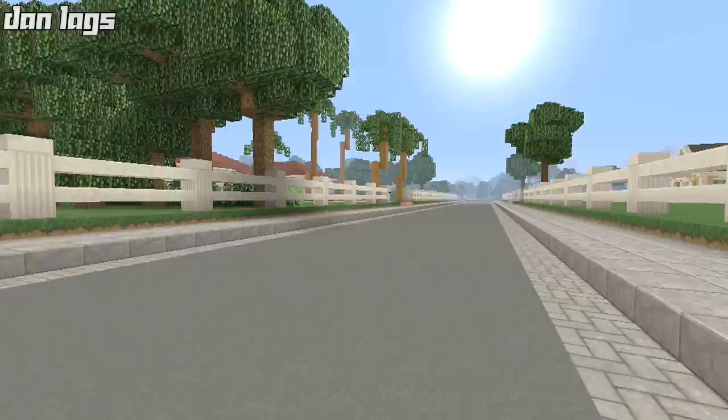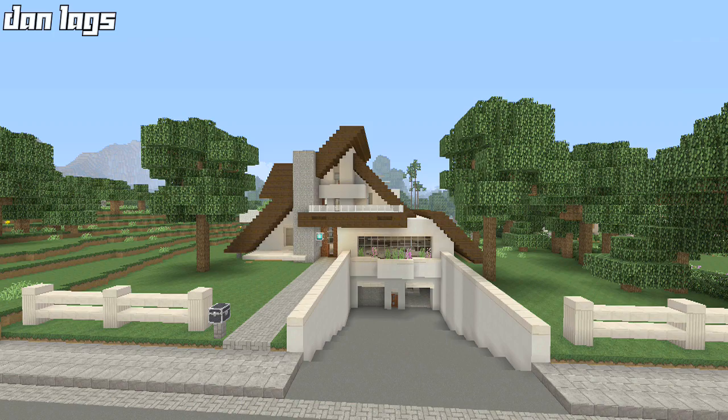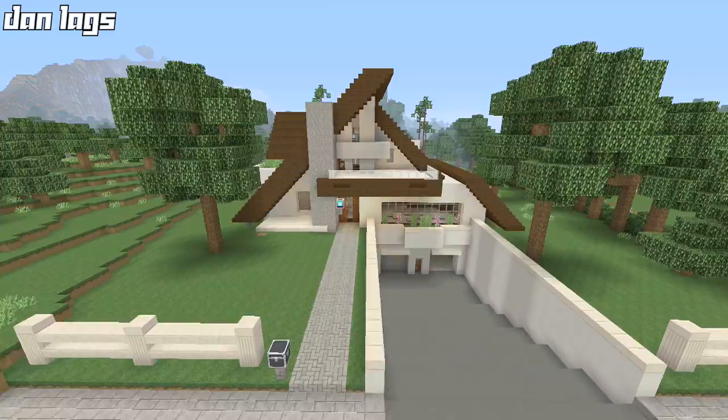Hey guys, what is up, it is Dan Laggs and today I'm coming at you guys with the completed tour of the A-frame modern house let's build. The let's build is done, the house is complete — interior, exterior — it's fully furnished, the landscaping is put in. Let's go ahead and wrap up this let's build with a final tour of the house, so let's jump right into it.